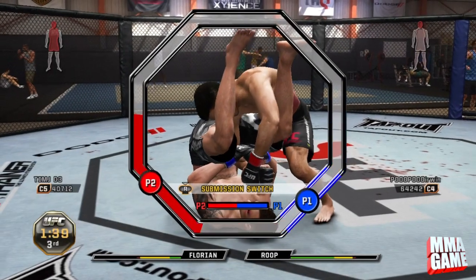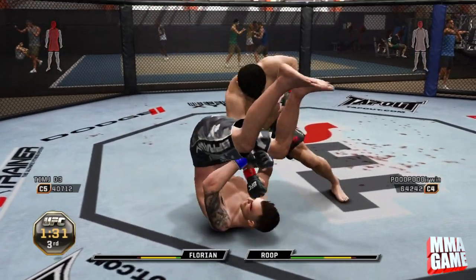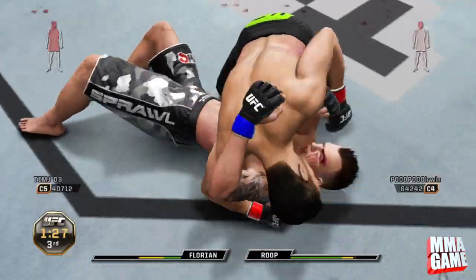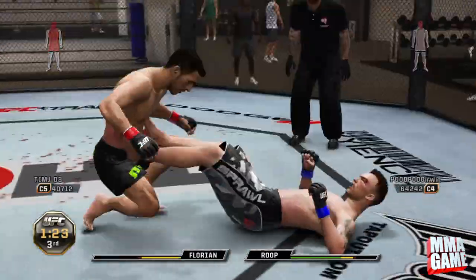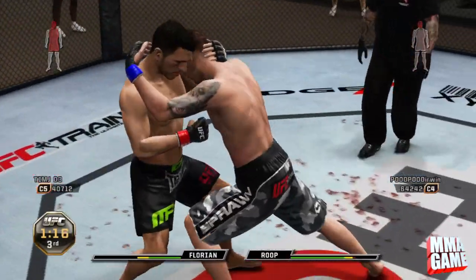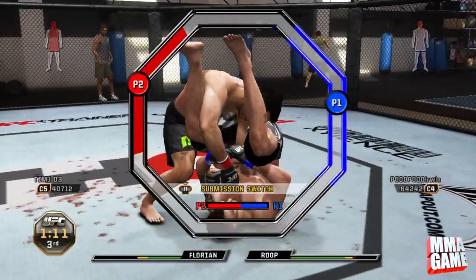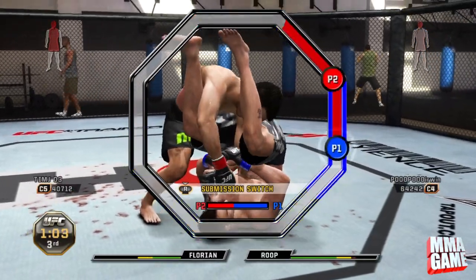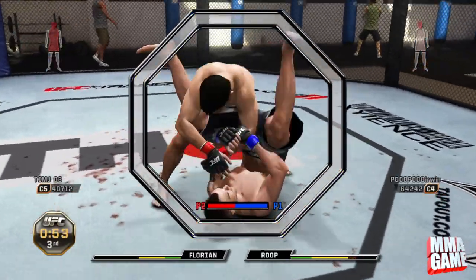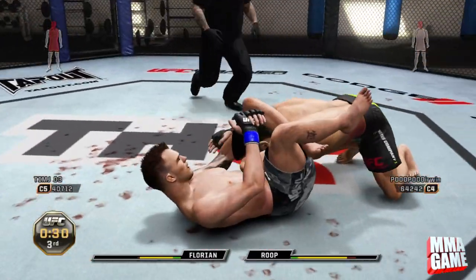What's up guys, MMA Game here bringing you another video. Quick tip at the beginning: if you're using George Roop in the featherweight division, he actually has a flying armbar which you can use — it's pretty cool. You can also switch it up to a triangle and hopefully get the submission.